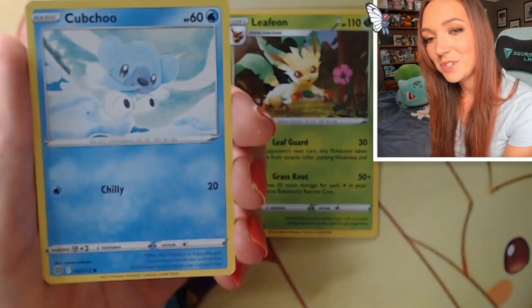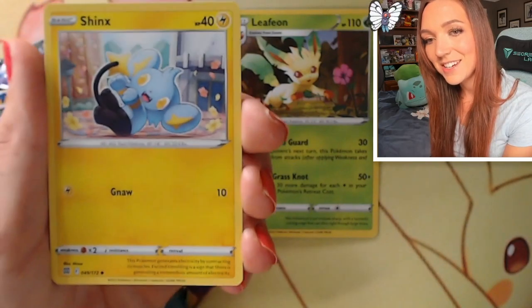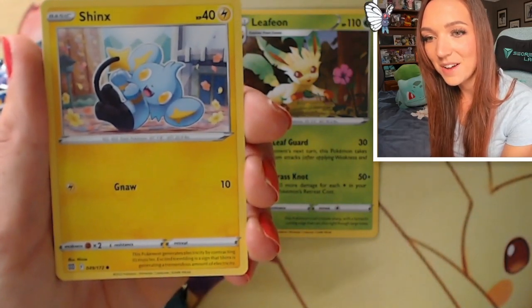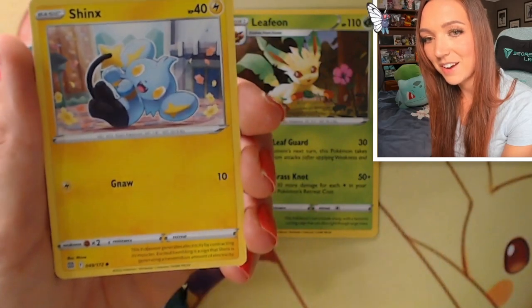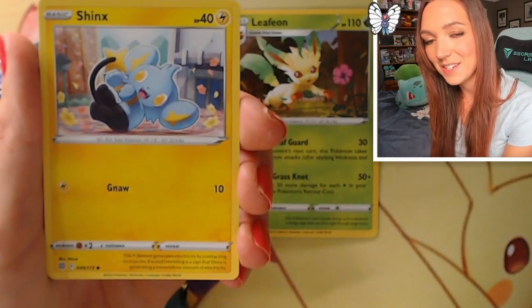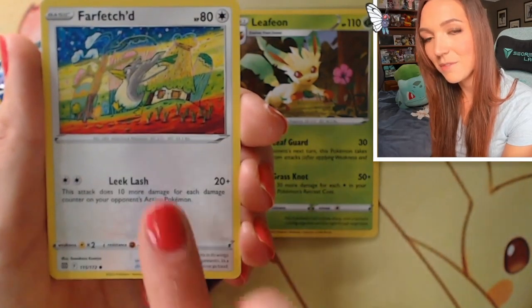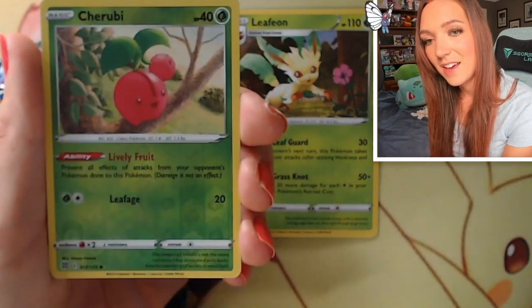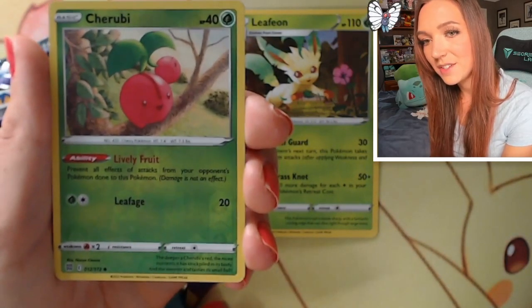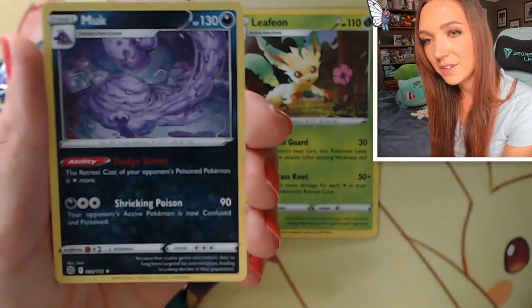A really sweet little Cubchoo going down a slide, absolutely gorgeous. Shinx chasing his own tail - this one's glorious as well, I love all the flowers falling in the background. Looks like he's had a little bit of a roll around in the house and maybe knocked over a vase or something - absolutely adorable. Got a Farfetch'd, a reverse Cherubi, so no character card in this one, and a regular rare Muk.